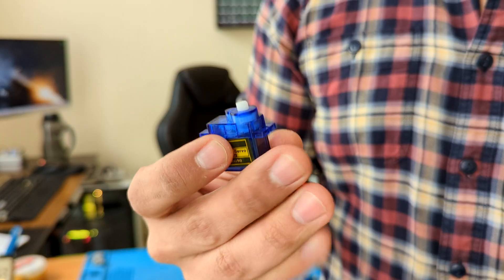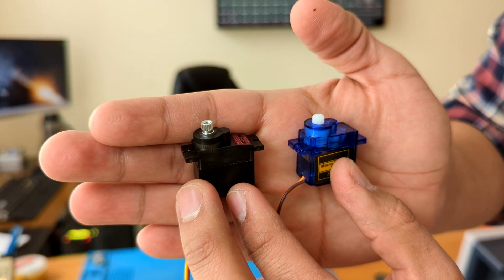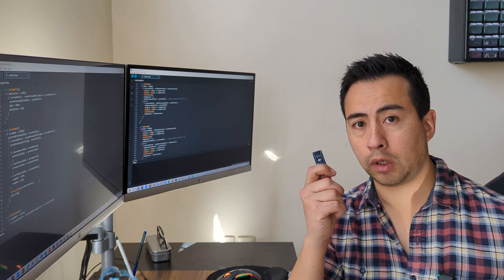Then it goes back to resting position. To do that we need a servo motor. Now this is your standard servo motor - I'm sure you've seen this before, they're all over the place. I am not going to use this one. Instead I'm going to use this one here, which has metal gears on the inside instead of plastic ones, so it's way more durable and better quality overall.